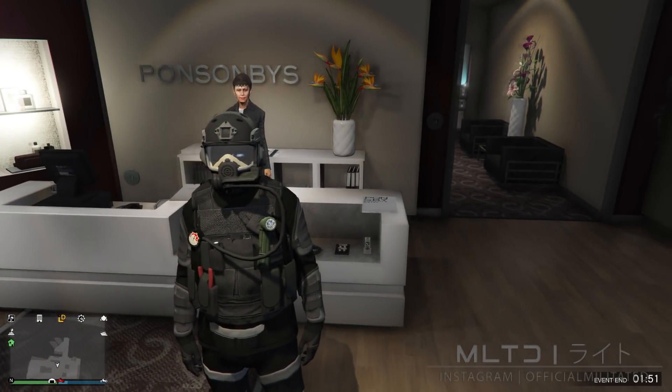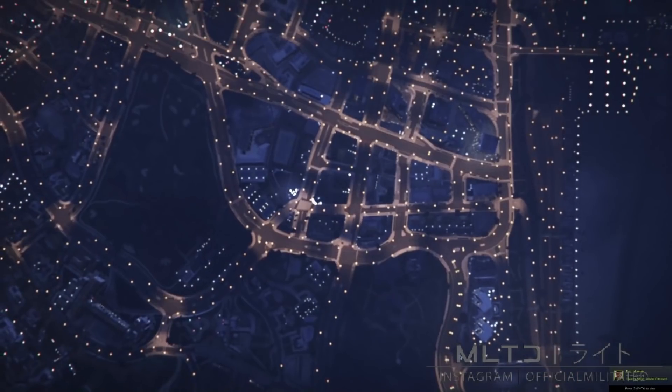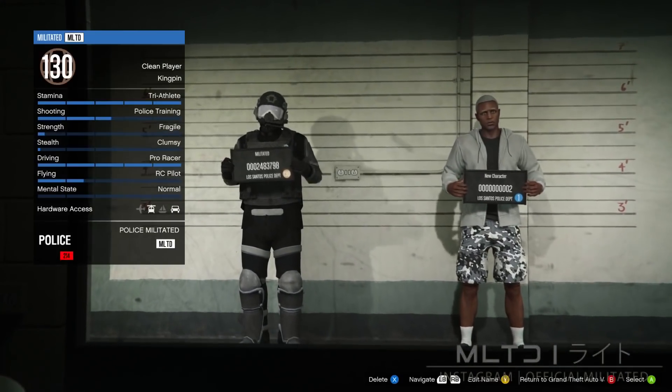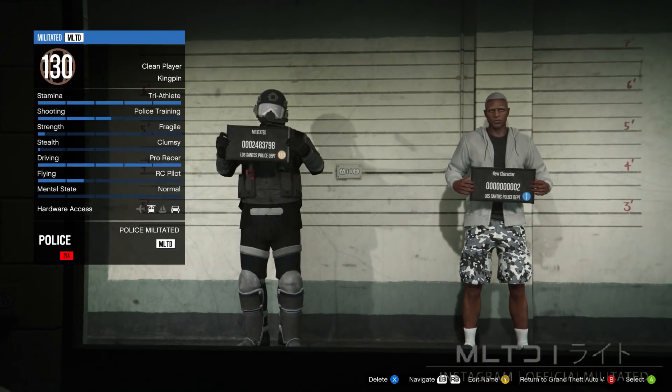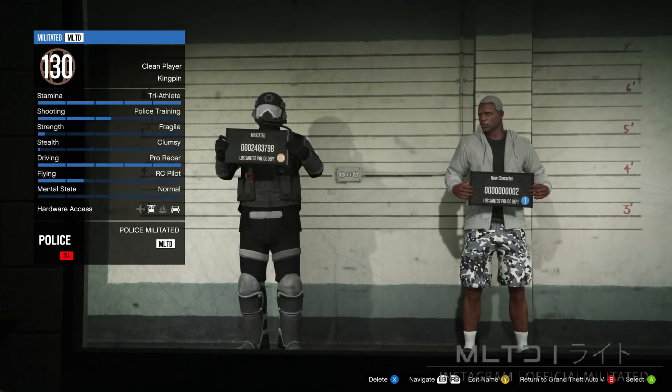We're going to start off on our main male character, press the start button and go to the online tab. Next we're going to go down to swap character, which will load up the character selection screen. Your main male character has to be in the first character slot — if it's in the second one this will not work for you.